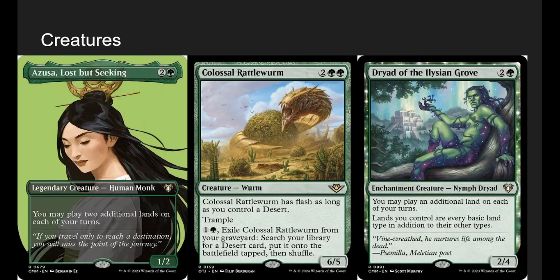We have Azusa Lost but Seeking so we can play 2 additional lands on our turn. Colossal Rattleworm is honestly insane — he has Flash because we're a desert deck, so he's a 4-mana 6/5 with Flash and Trample, and when he dies you search your deck for a basic desert, exile him for 2, and put it onto the battlefield tapped. Those desert cards we can then sacrifice, reanimate later, and get more plants. Dryad of the Ilysian Grove lets our lands tap for any color and lets us play an additional land — lands are practically our spells.